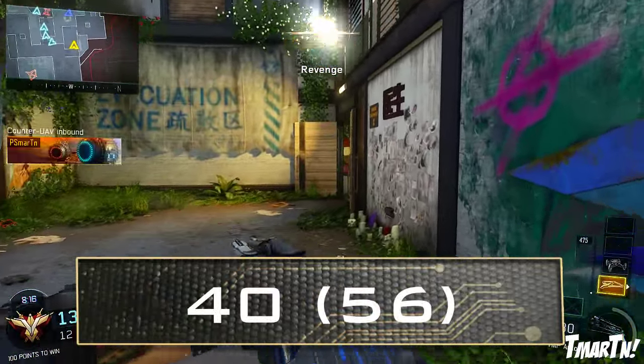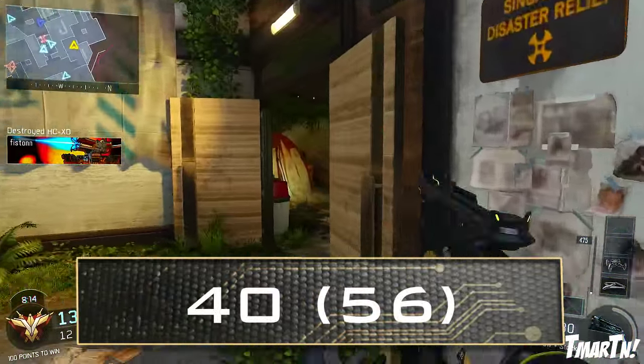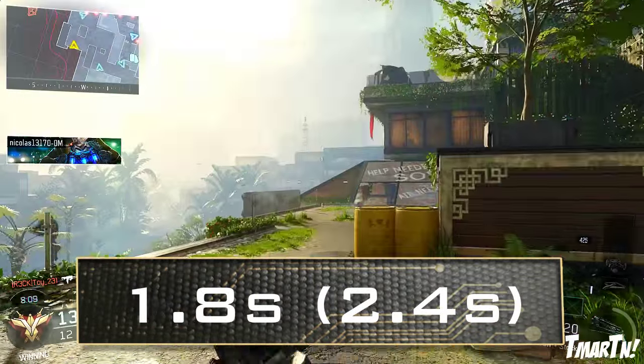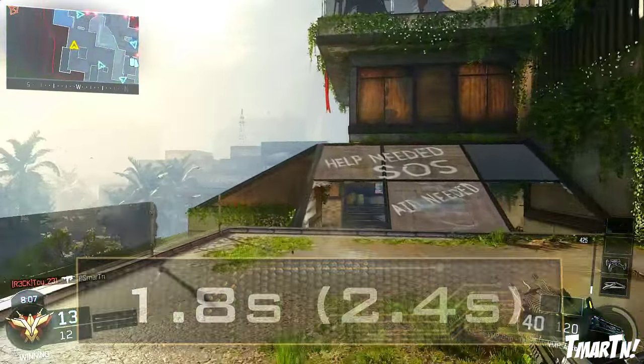For the magazine size, it's super solid for an SMG — 40 rounds in a normal mag, 56 with extended mags. Reload speed is pretty solid: 1.8 seconds if you have any bullets left, and 2.4 seconds if your mag is completely empty.